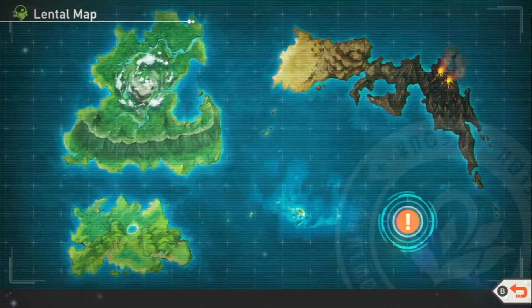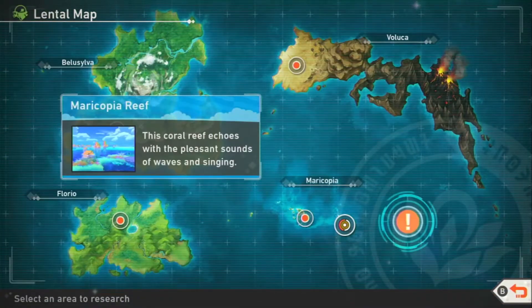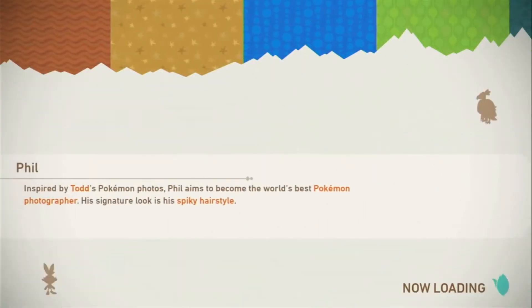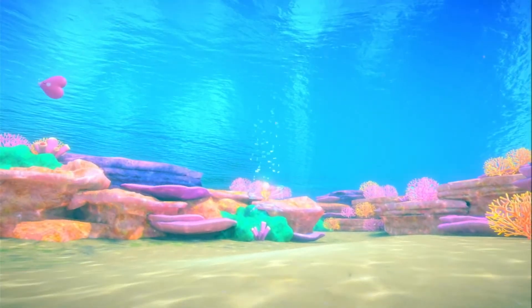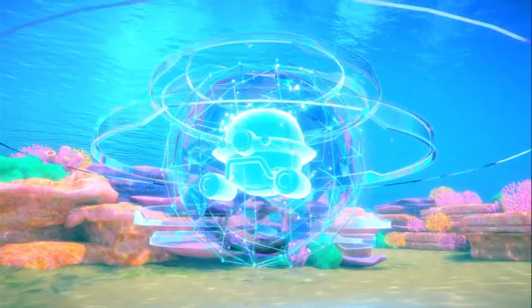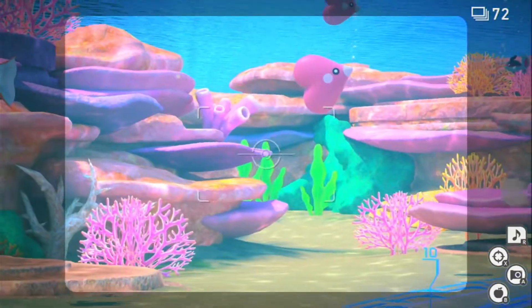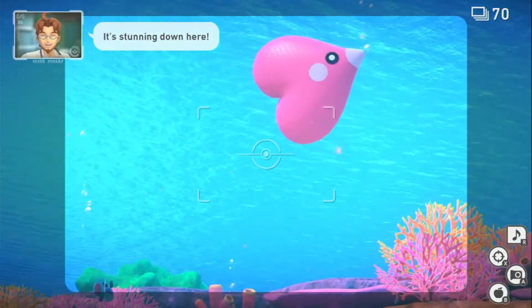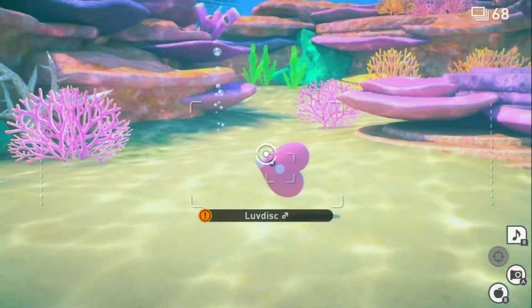New area unlocked! So with the new area, we will have to go here — Undersea. I'm excited for the undersea one like a zillion. Let's see what they have in store. Oh man, that's beautiful. So we're kind of like in a submarine thing and we're underwater. Look at that. Magikarp is here. Lividisk! You can still take pictures like you normally would. That looks so nice, actually.